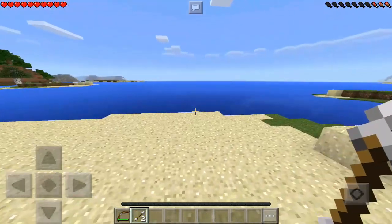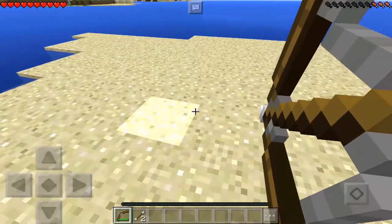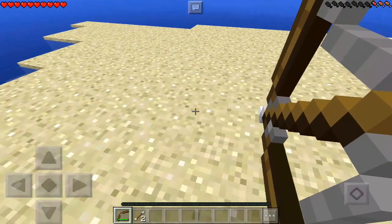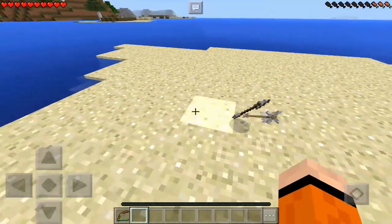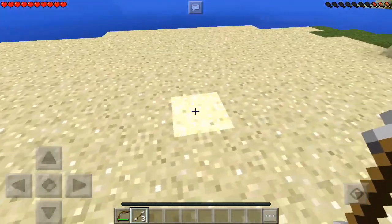You can go ahead and keep repeating this until you have like a full stack. Let me go ahead and do this again to show you guys. So you just want to hold down on the arrows in your hotbar until they drop, then you just want to drop them and shoot the arrow at the same time. And now I have three.